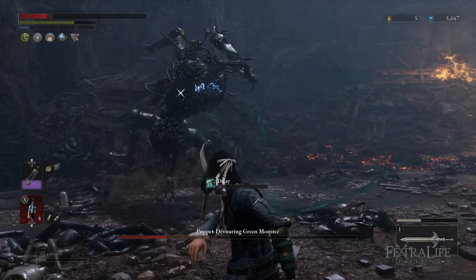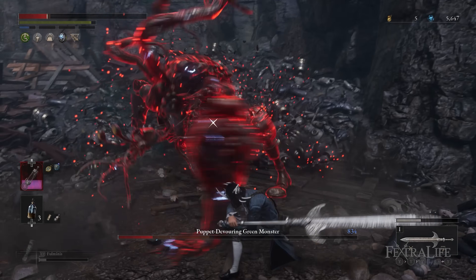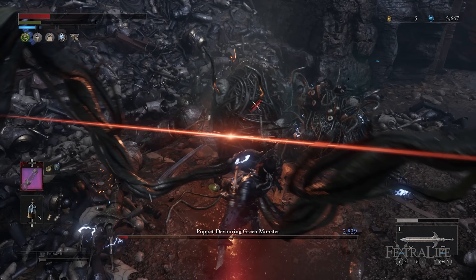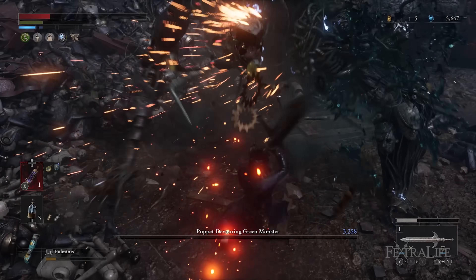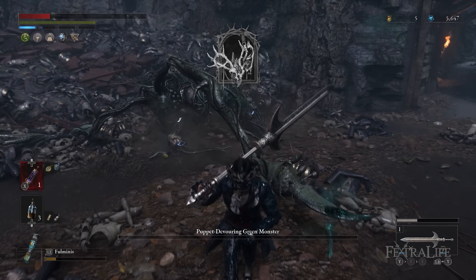Second, don't forget to use the throwing cell against bosses for an easy electric blitz build-up. These are especially helpful when you have to play safe but need to apply electric shock, as this is the only way to apply this effect from range. Be careful how many you use however, as these items are not as easily acquired as legion magazines or fabled catalysts.